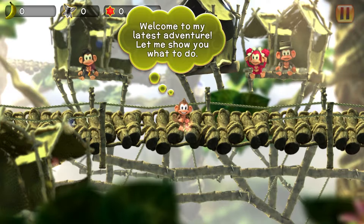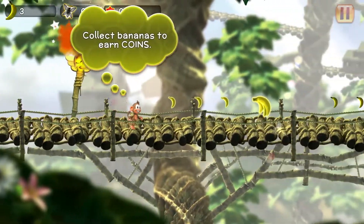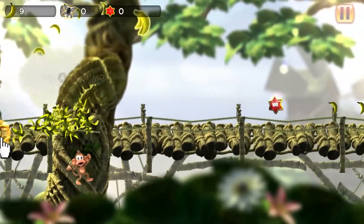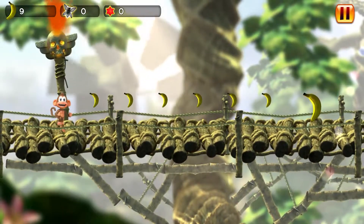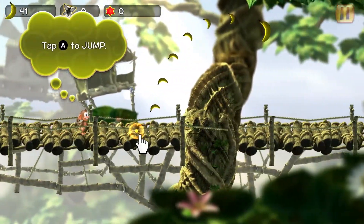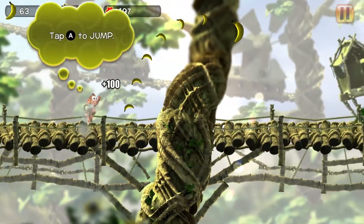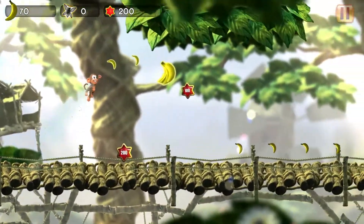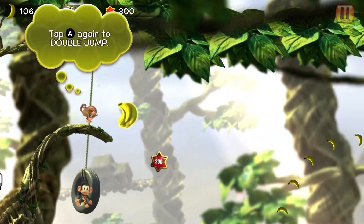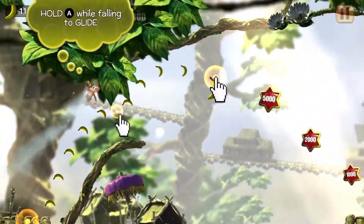Welcome to my latest adventure. Let me show you what to do — collect bananas to earn coins. Tap A to jump. Double tap A there we go — bam!